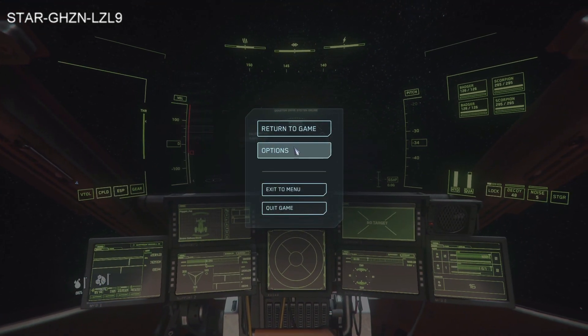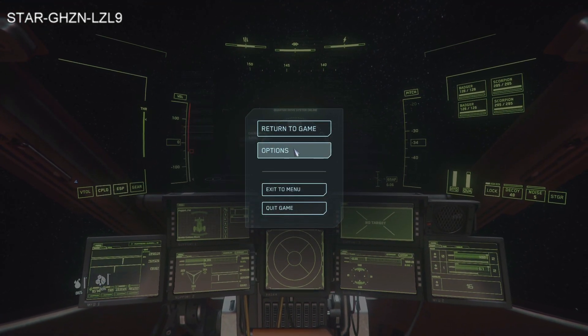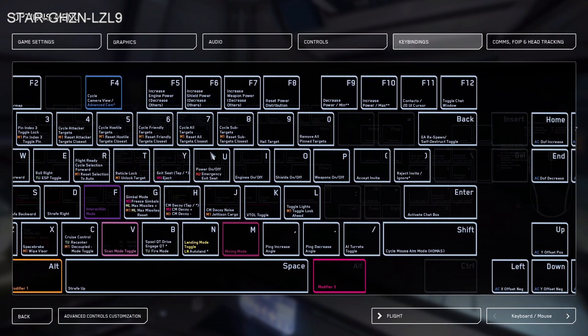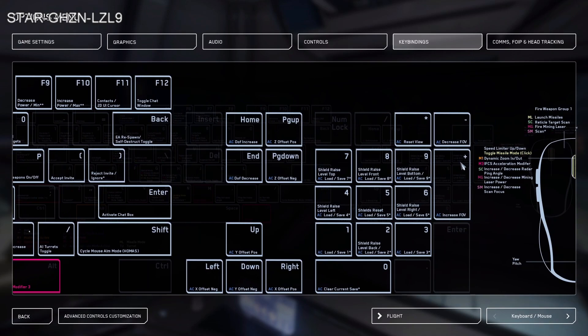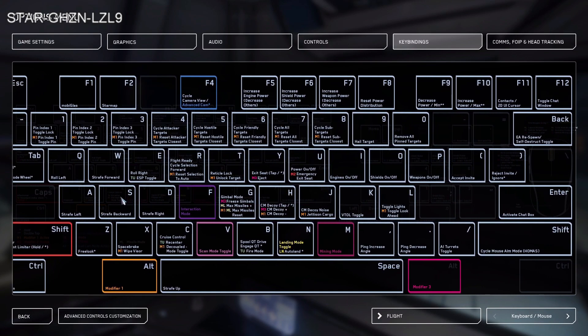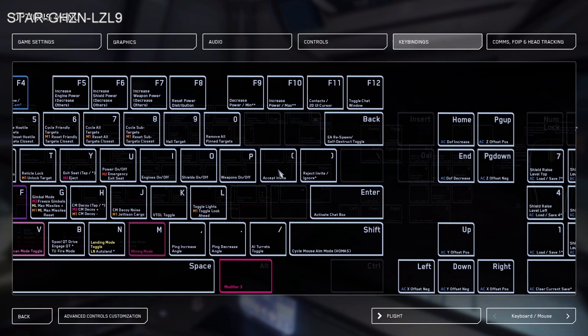To do that, you need to bind it. Go to options — hit escape, go to options — and look at your key bindings so you can see all the current key bindings in the game. All of these are using keys, so you have to find a key you're willing to reassign to request a landing. I chose 0.